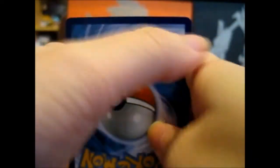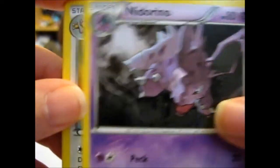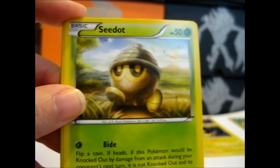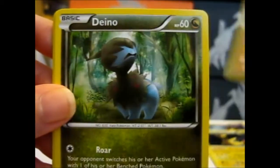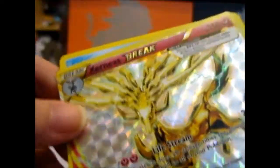Let's hope we get the X — or at least something. From the third pack: Nidorino, Azumarill, Pokémon Ranger, Seadra, Nosepass, Litwick, Dino, Poppet. Awesome — yes!